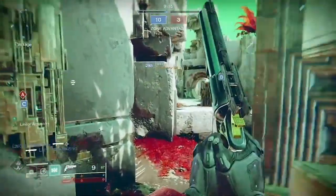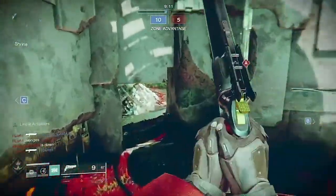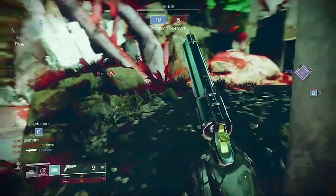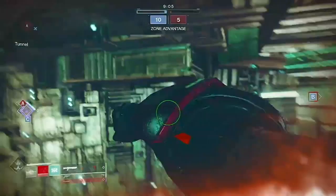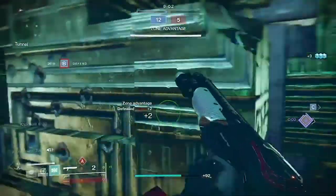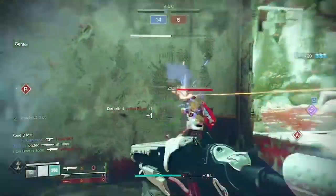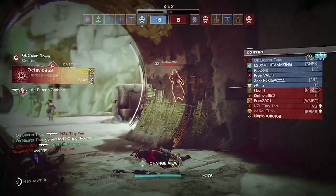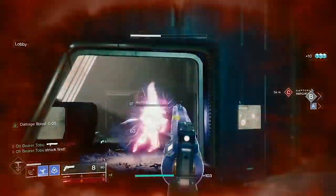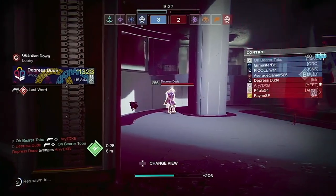I have two sets per character type — two setups for the Hunter with two different subclass trees, two different for the Warlock with two different subclass trees, and two different for the Titan with the same. I use different weapons and different subclasses. The exotics are sometimes the same because I like using mobility exotics, like Transversive Steps on Warlocks or Stompies on Hunters.